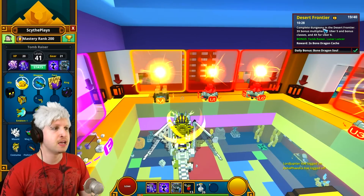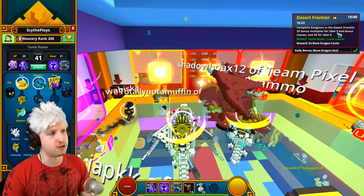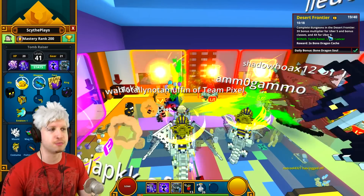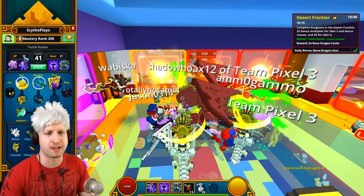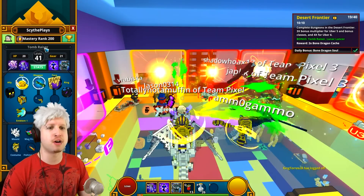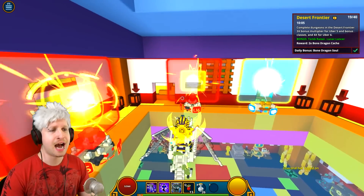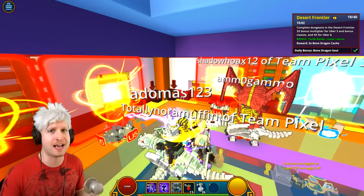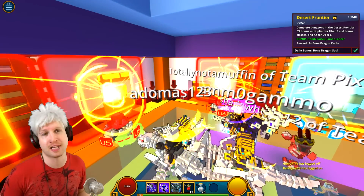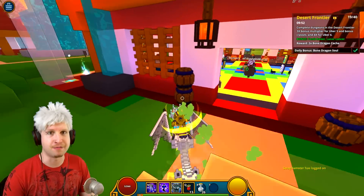As you can see right here, complete dungeons in the Desert Frontier — times 3 bonus for Uber 5, so long as you can handle it, and times 4 bonus for Uber 6. If you can handle Uber 6, you need a combination of XP level 20 and gear level to get your hands on level 36 to actually go into U6. I would recommend it highly, even if you don't have proper gear for that class, because it's a difference of 5 to 10 minutes.